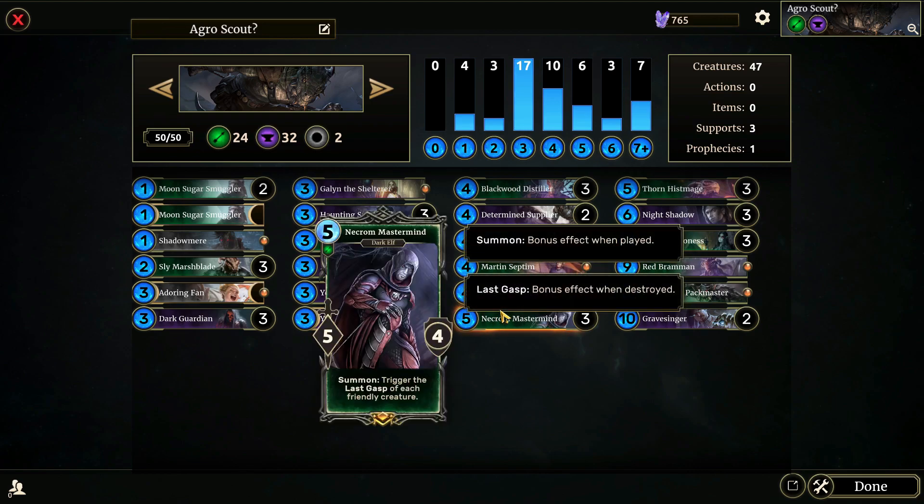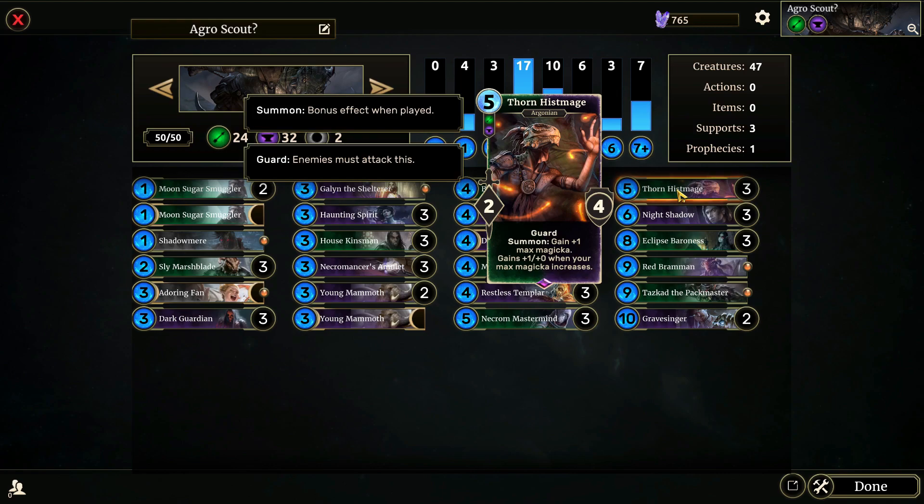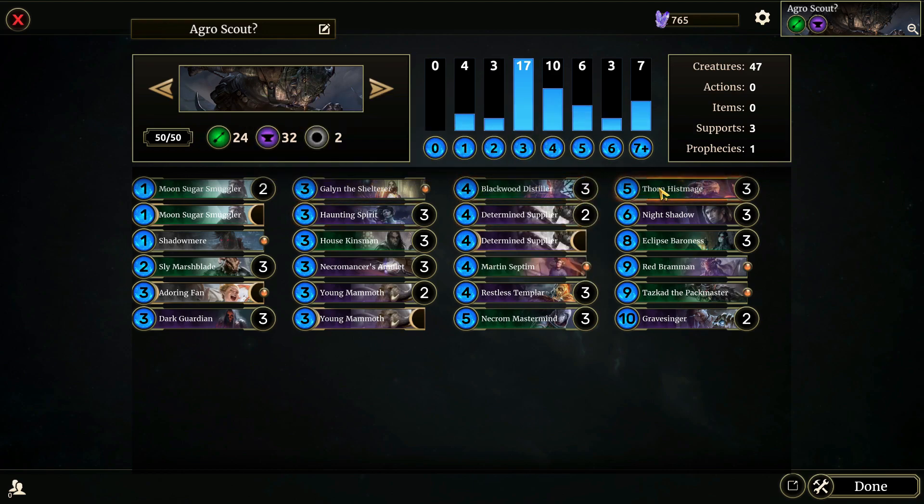Necrom Mastermind: trigger the Last Gasp of each friendly creature. That is the whole reason that we're playing the deck. Thorn Histmage — it's a guard, and it gains us Magicka. When your max Magicka increases, Thorn Histmage gains plus one attack. Very solid card, especially if you can get it down on turn five.